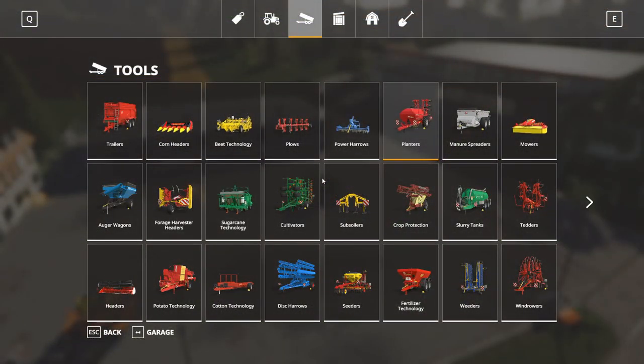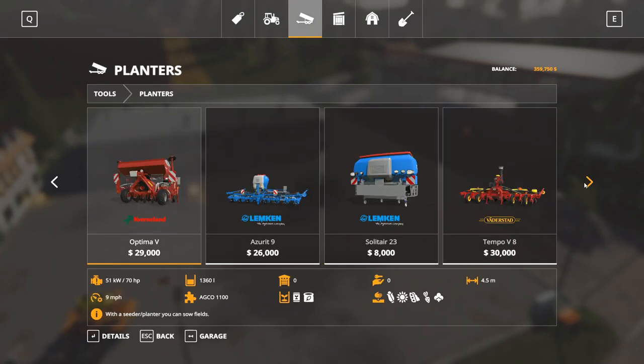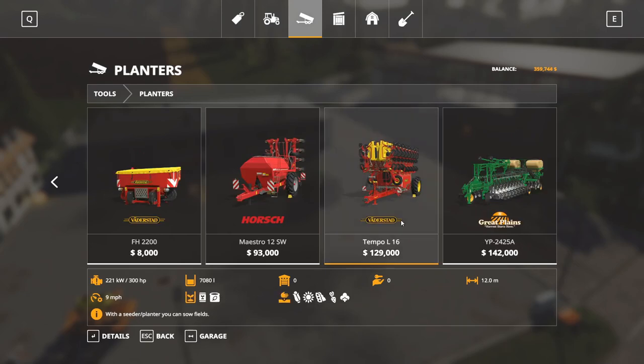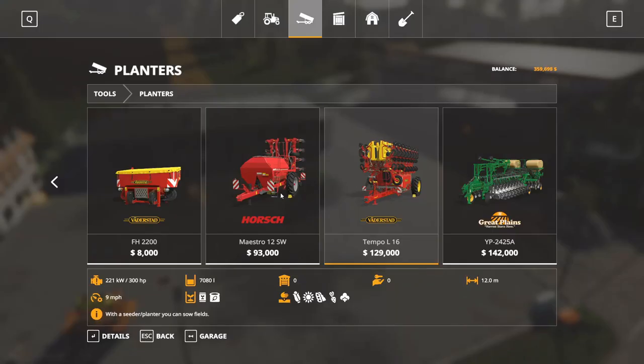We are at the shop and ready for the next step, which is planting. If you go into planters and pay attention to the bottom, you can see the corn icon — all of these do corn. Today I want to talk about the Tempo L16. The reason I picked this planter and the tractor for it is that this one also fertilizes and plants at the same time. So if you did not use the subsoilers and want to skip a step, you can use this one because it will fertilize as it plants.